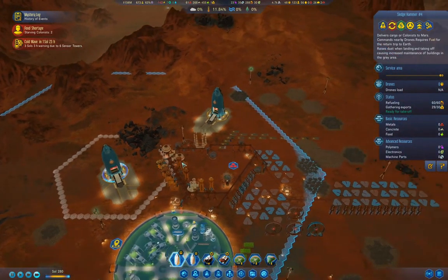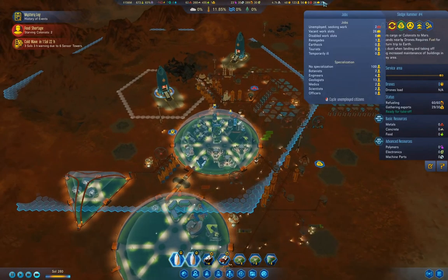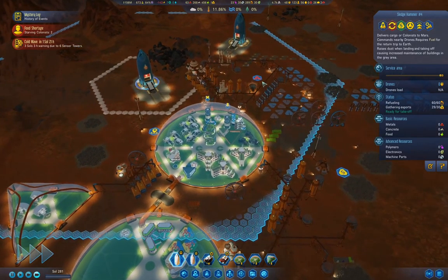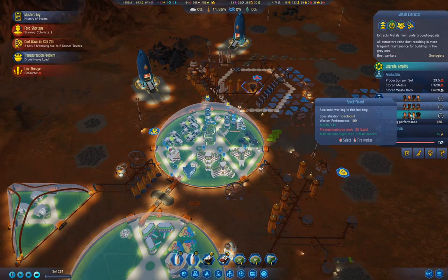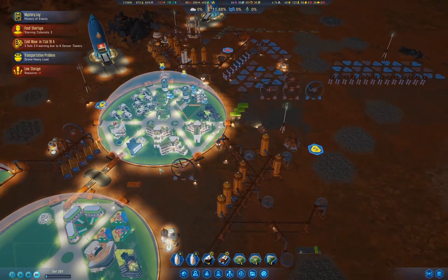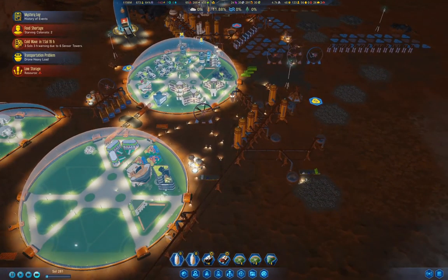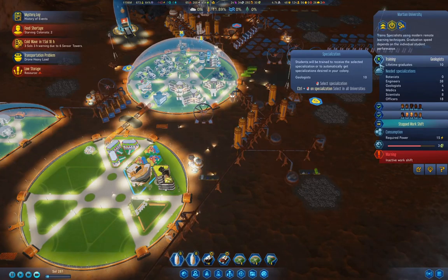I'm going to finish out rover printing. Now you have 27, you have 29, so we're one short of a full load there. Over here we have 13 geologists. What do we have working here? We have geologists working in the mine - that's kind of good.